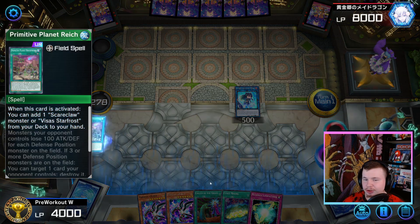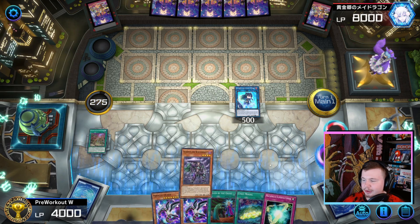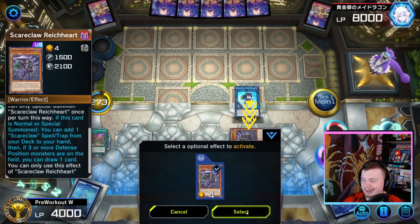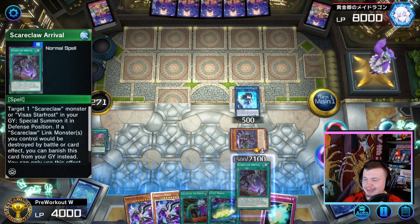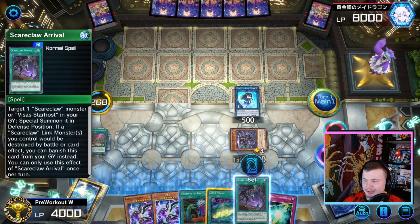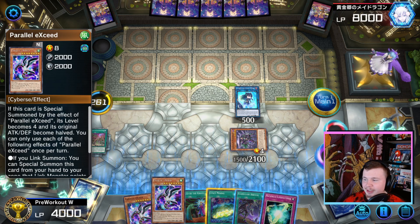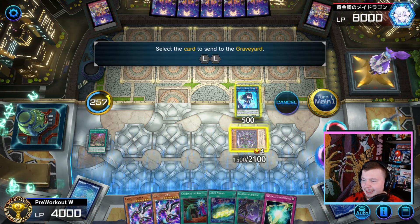Now we activate Reichphobia to search a Reichheart, then add Reichheart to our hand. We can Special Summon the Reichheart, which will search us a Rival — Scareclaw Arrival. You can start to see how these plays just open up. This is like a Monster Reborn. So far, off of just our 4 Mud Skipper we got this Special Summon plus Arrival, which is going to be 2 bodies. We're basically going plus 4 off of just 4 Mud Skipper. With these 2 cards we can go into Lambda.